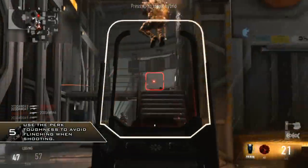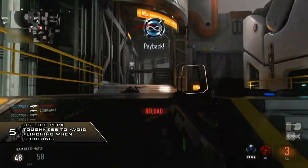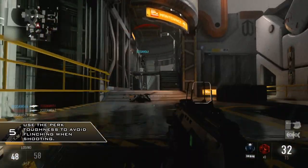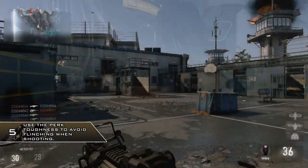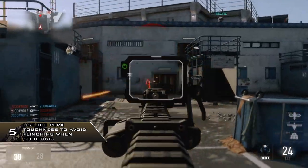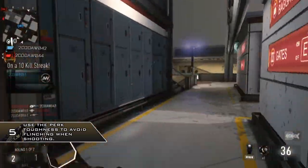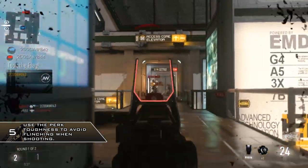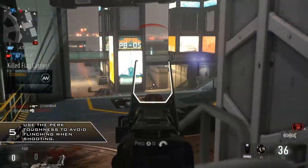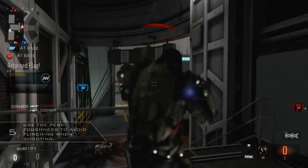Use Toughness. This perk is really underrated and was very prominent in Black Ops 2 — it basically stops you from flinching when you get shot. Sometimes flinching can work in your favour because your gun shoots up and might get a lucky headshot, but at long distances it can really throw your aim off and usually deny you the kill. So put that perk on so you can get those long-range shots.